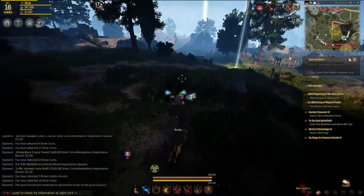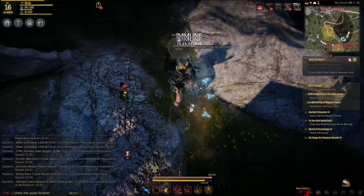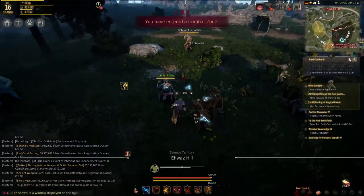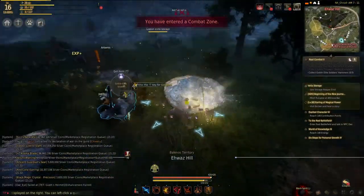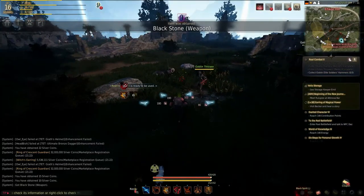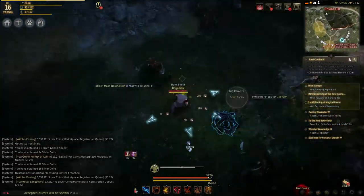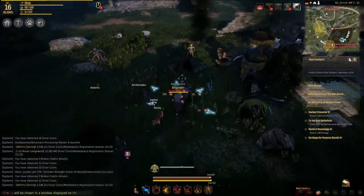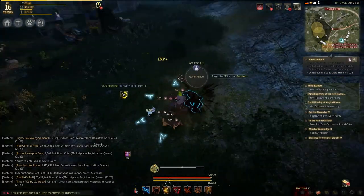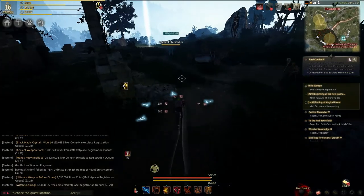We've got three elite soldiers left to kill — they look like that. If you're wondering how I'm finding them, it's just in the top-right map. They're not dropping the stuff, so that's another thing to know — quest objectives go off items in your inventory, not just what you've killed. Make sure you don't just go kill three things and think you're done. I've actually gone back to the quest giver thinking I killed three, but I hadn't collected three items — don't be like me.